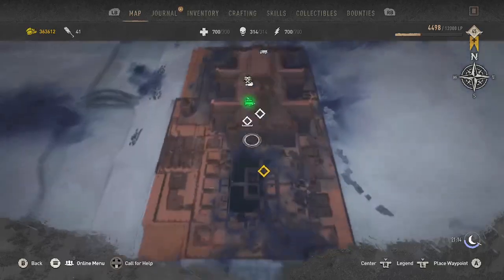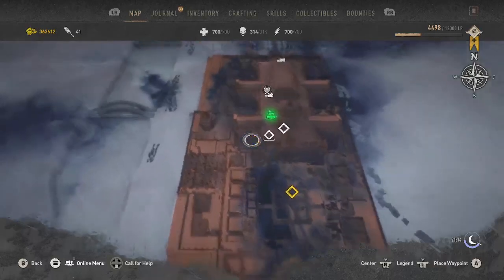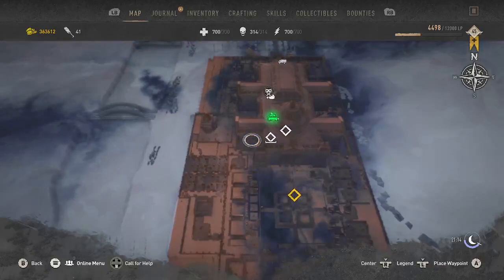The quest that we have now is within this area, and it is called The Good Fight. She wants me to do an exhibition bout, so all we have to do is head out and join that battle.